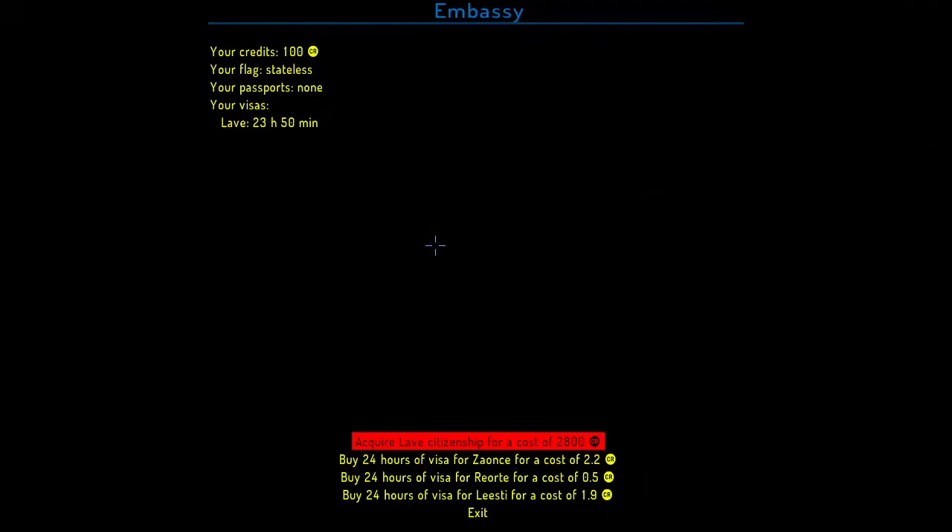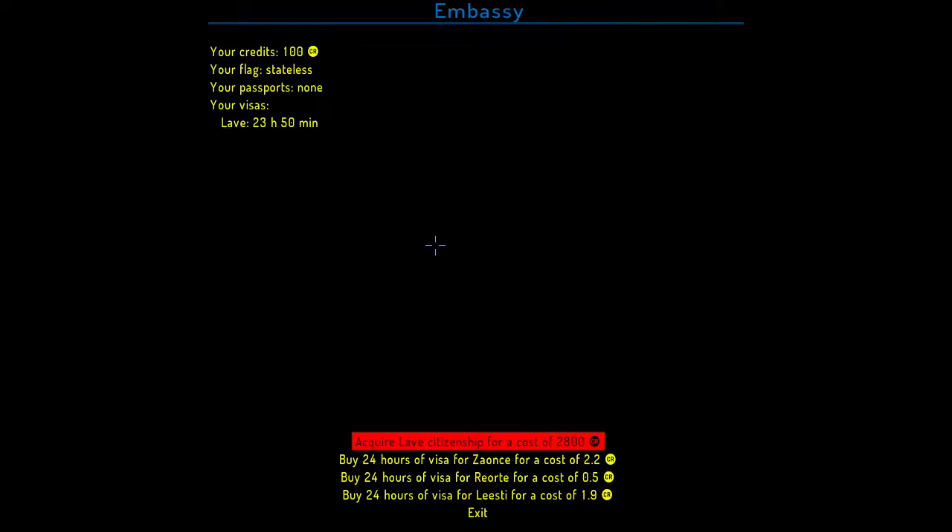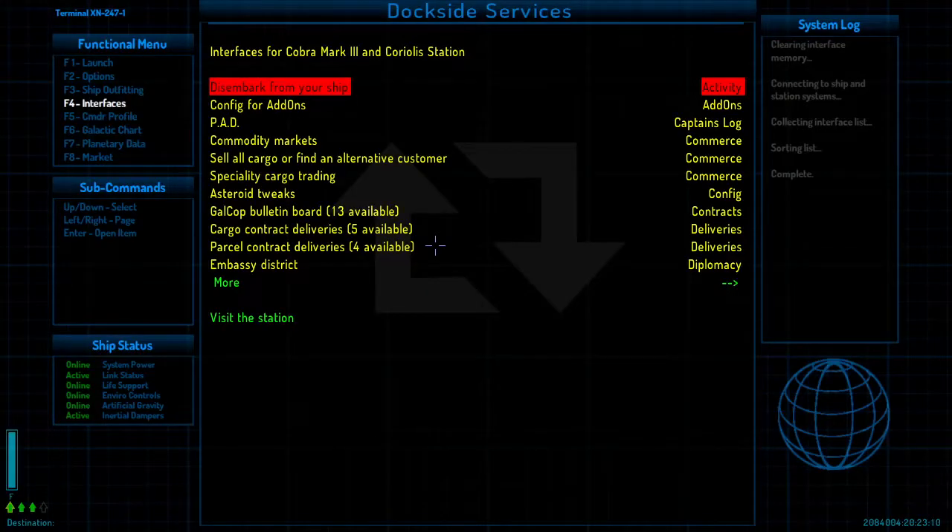There's an embassy district where you can get citizenship, buy visas, to go to different systems. One of the things that an expansion does is it makes it cost money to dock at stations — they basically fine you for landing at them if it's a locked down system. The default game lets you land anywhere without penalty, but the OXPs I have installed add immersion and make different system types have different features.